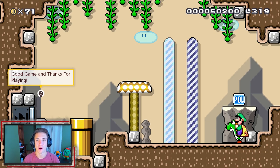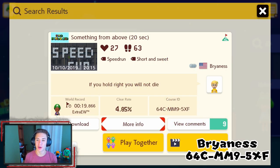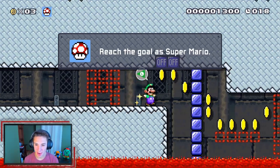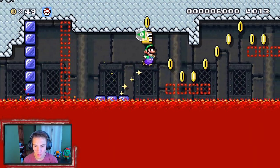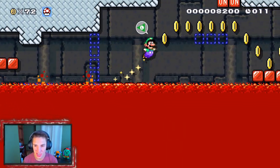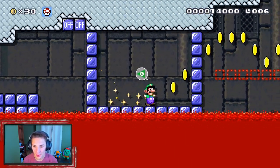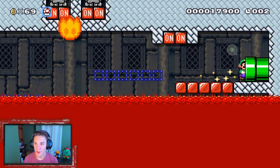The second viewer course is '20 Second Speed Run' by Brian. The description says if you hold right you will not die — pretty simple, we're just gonna hold right and see how this goes. This speed run looks crazy, we have to reach the goal as Super Mario — but we are Luigi, so I don't get it. This is insane, how are we still alive?